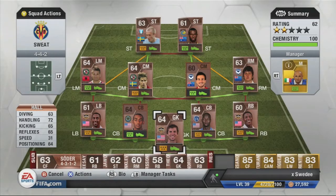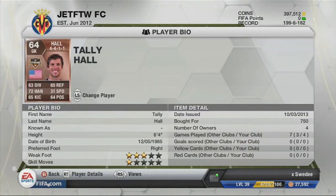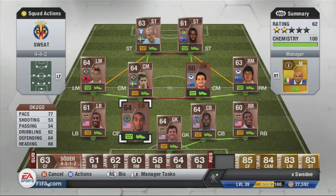Hey guys, it's WhiteRoadHD here and today we'll be trying for the bronze nations tournament. In goal we have Tally Hall who's 6 foot 4 and has 72 handling, and was surprisingly good for me - I didn't expect too much but he was really really good.